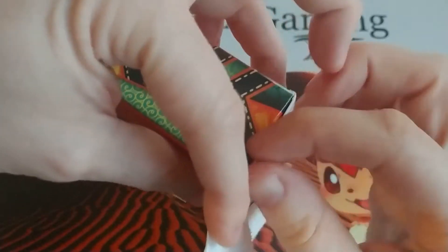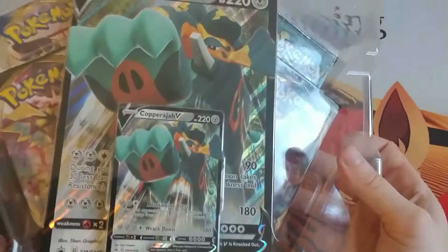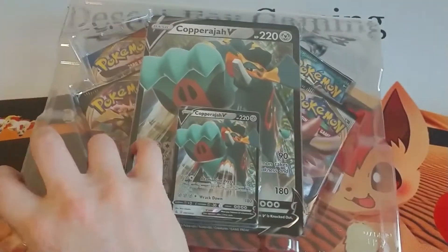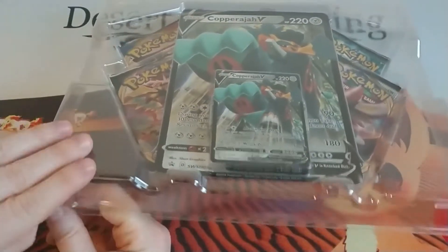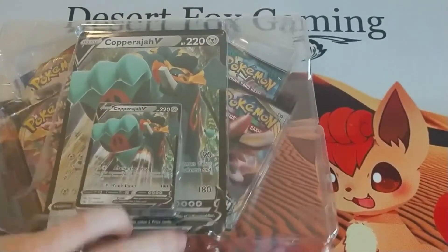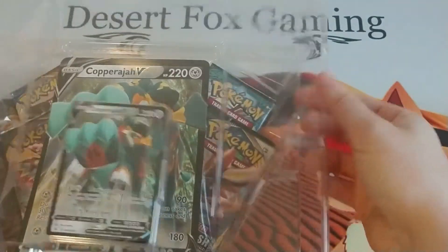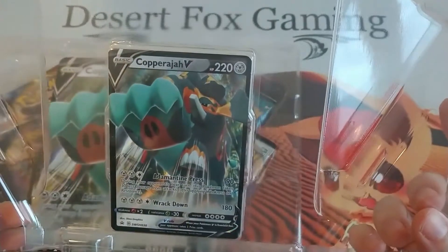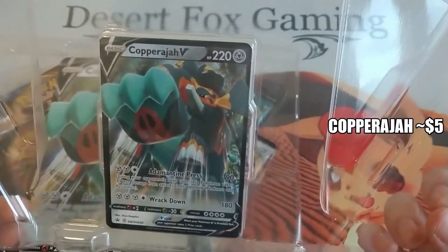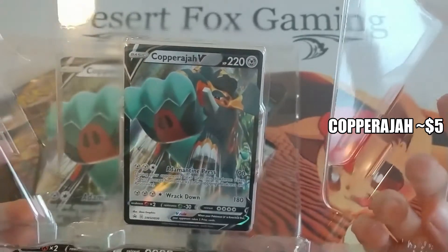This Copperajah V box features different artwork than the Copperajah from Sword and Shield Rebel Clash or the base Sword and Shield set, but it still has the same moves. We also get a giant oversized card — I've got quite a collection of those going on, trying to decide if I want to pay to get them framed or just leave them as they are. The promo Copperajah V has Adamantine Press: during your opponent's next turn, this Pokémon takes 30 less damage from attacks, and Rack Down for 180 damage — three Steel Energy and one Colorless Energy.